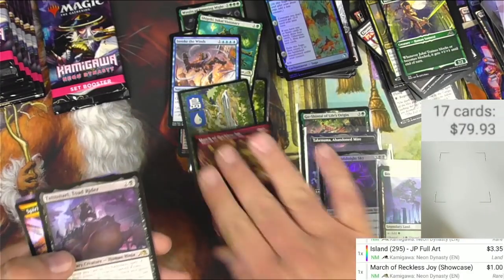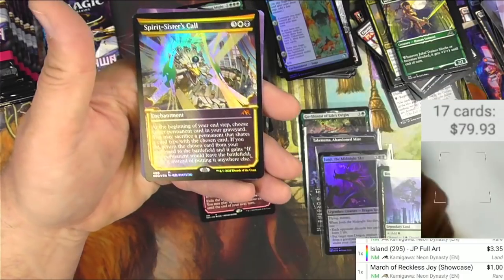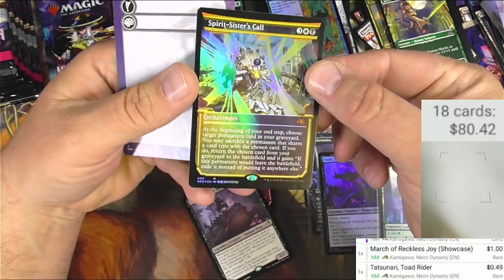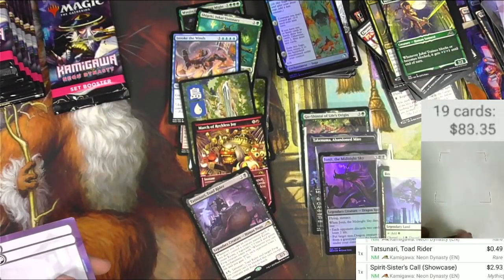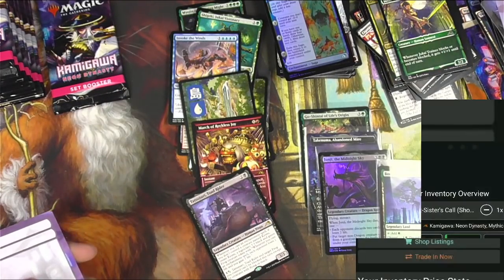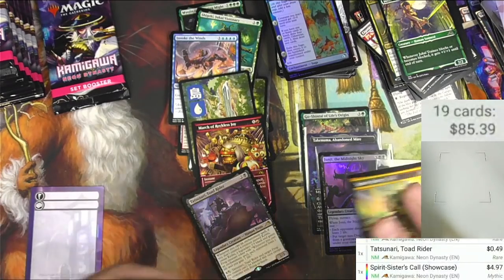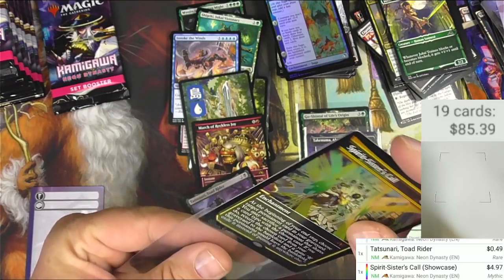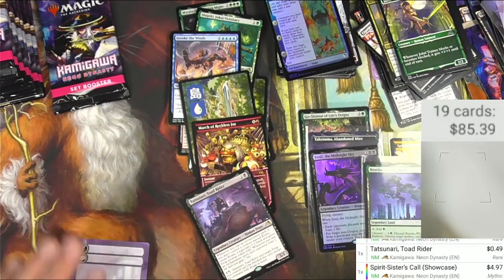We got some vehicles in this set. March of Reckless Joy — alternate art, a buck. Tatsunari, Toad Rider — I remember seeing this one, that was cool. Then we got a mythic: Spirit Sisters' Call in showcase foil. Let's see if the scanner can get it — $2.93 for the showcase, but the foil is $4.97. That's pretty good. We'll rack up all these decent cards.